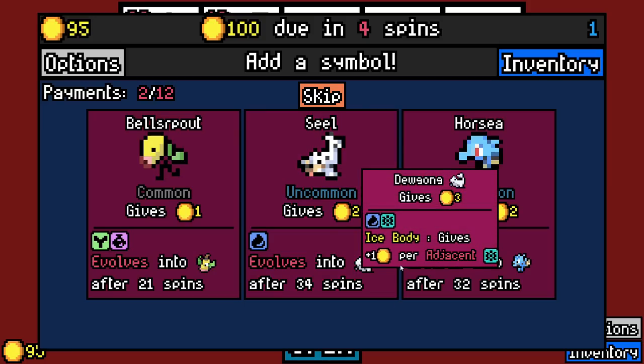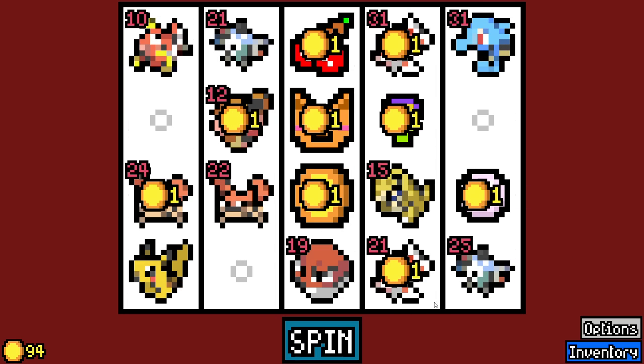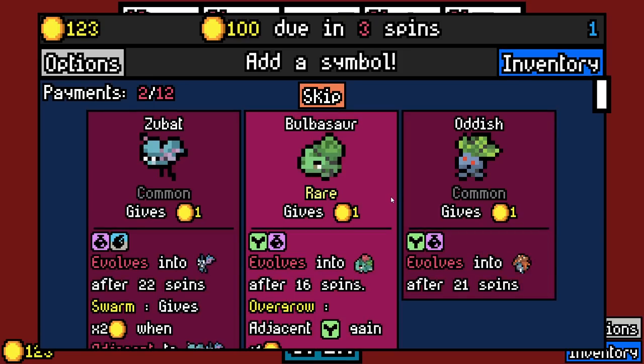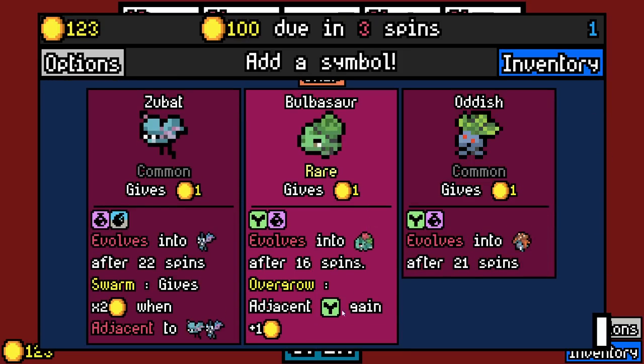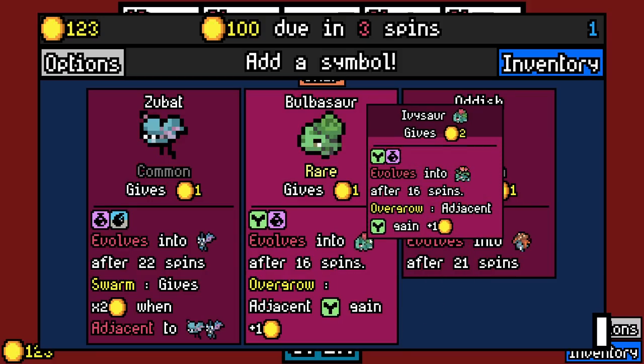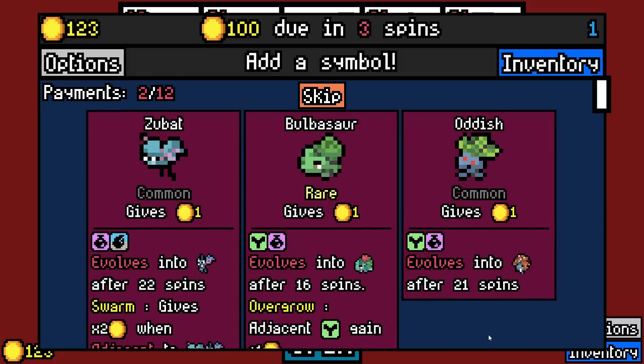How many Gen 1 types have ice? Not that many, but there's definitely some. I'll take Horsea for now. Bulbasaur! I feel like I need to take you just because I love Bulbasaur. Adjacent grass types gain an extra one. Bulbasaur evolves into Ivysaur — same sort of deal.